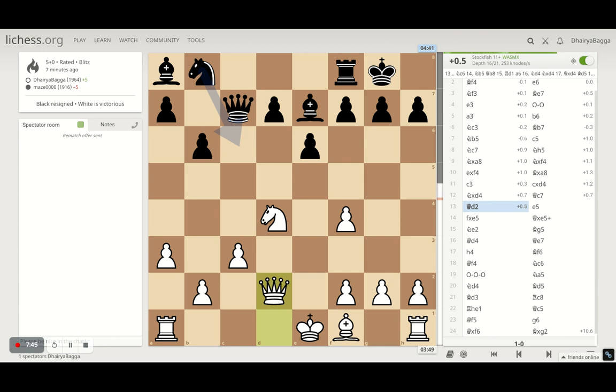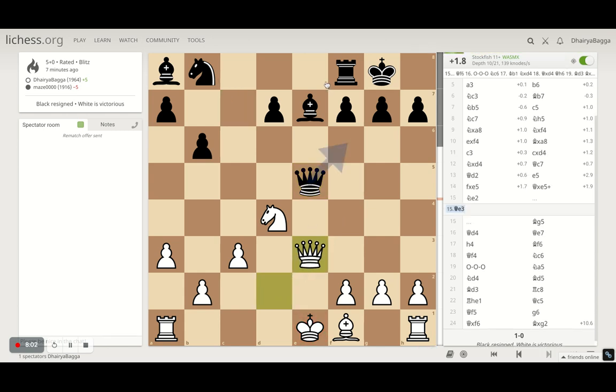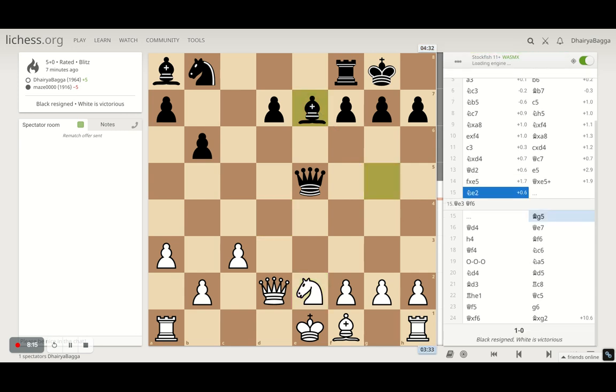I defended by moving Queen to d2. Then he tries to kick the Knight away. Oh, I could have attacked this Queen — I missed that part. I took on the pawn, he takes back. Again the computer is saying go for a Queen exchange. That would have been a forced Queen exchange because his Bishop is hanging there. He can bring back and defend the Bishop, but that fends off the attack and we can quickly castle. That could have been one line — and if he's not accurate, he can lose the Bishop as well.